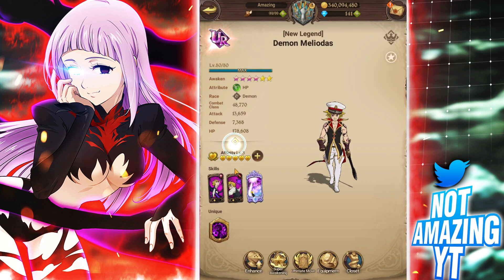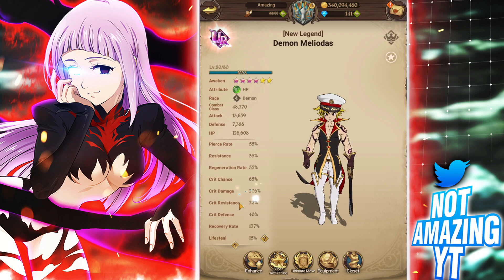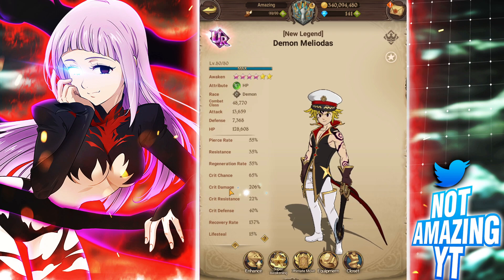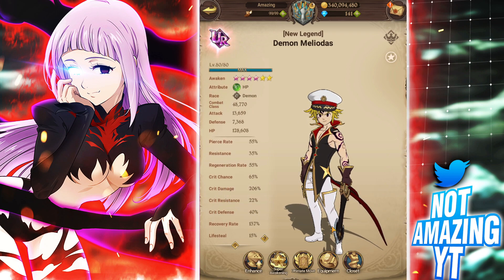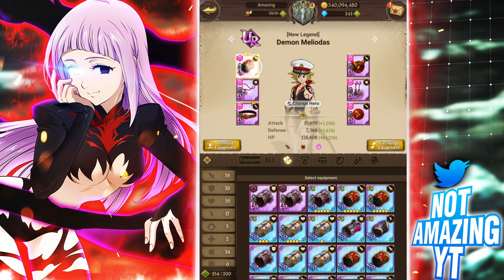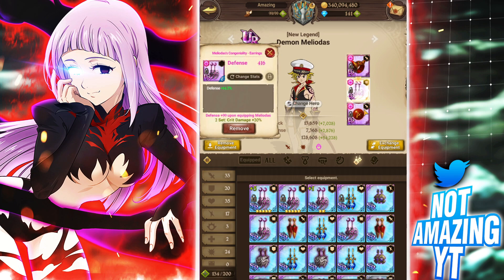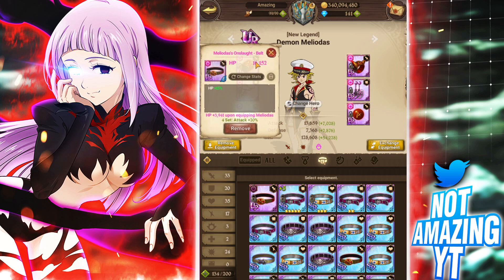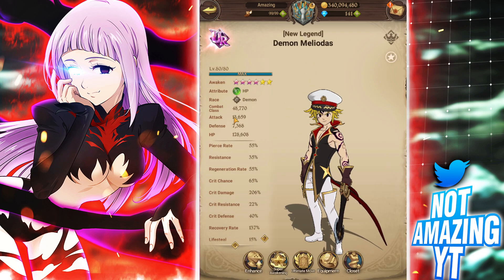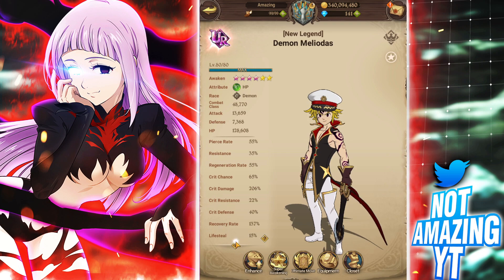So green demon Meliodas — I'm running him with attack crit damage. His crit damage percentage isn't really high like you'd think it would be on a demon Meliodas, but he actually has really low crit damage, which is kind of crazy. We're running attack crit damage anyway, trying to boost his damage as much as possible. I'm running death pierce backline, attack crit gear, all the rolls maxed out basically.